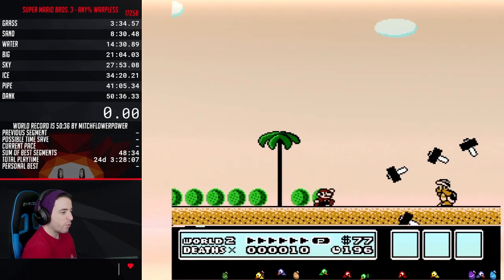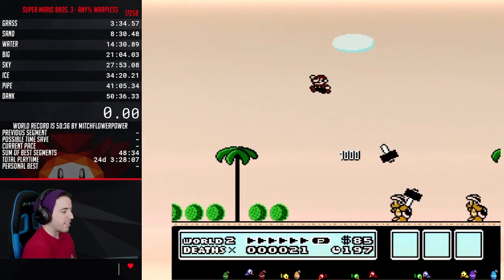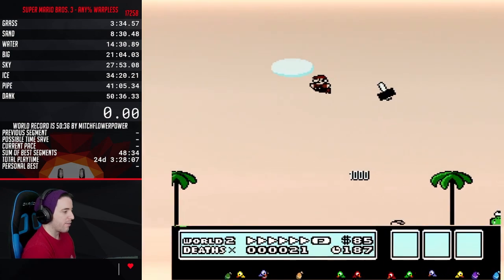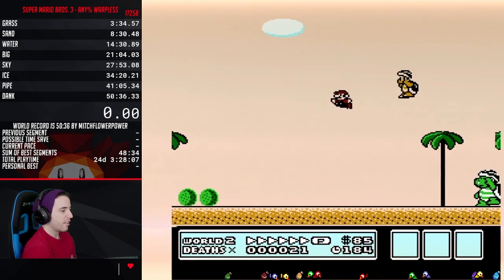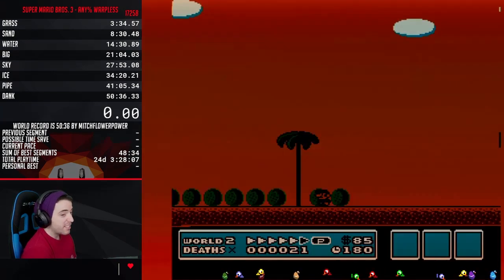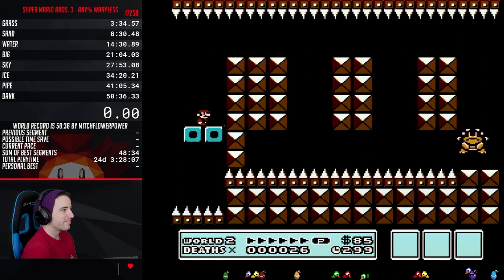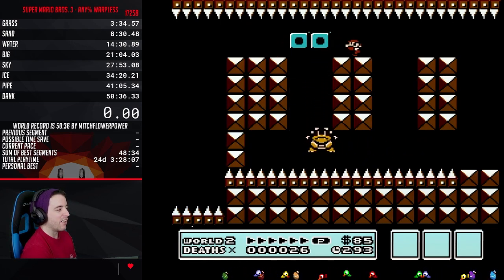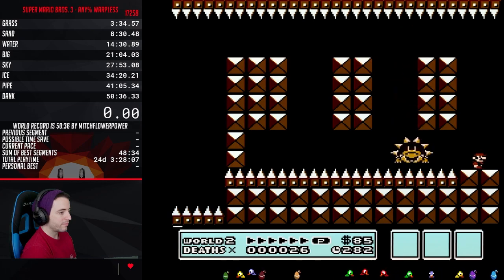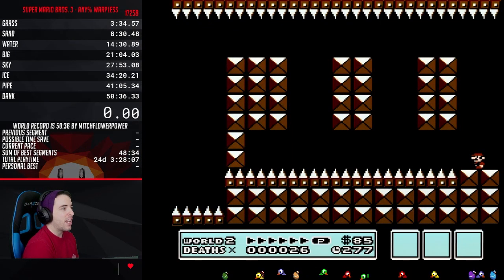Here's a hammer brother battle — this one is not like your original hammer brother battle. There's a trick to this though; I just don't know it at all. I'm trying to figure out what it is. I have to go out like this and then come back in — there it is, there's a little trick. You don't have to kill all four of them, but the intended way is for you to kill all four. You have to bounce on him to go over the pit.